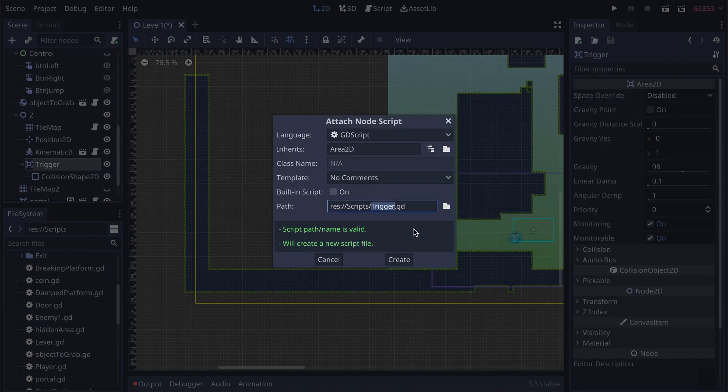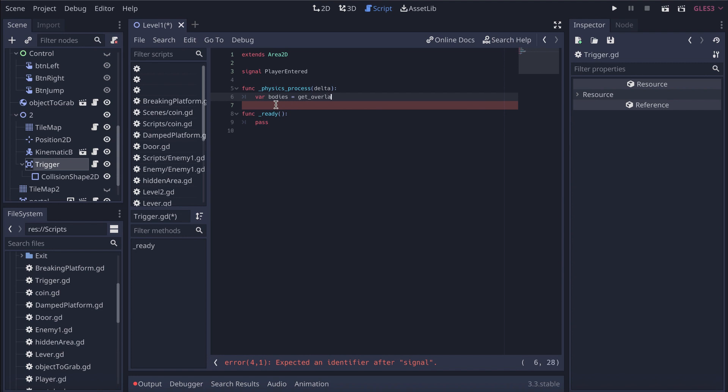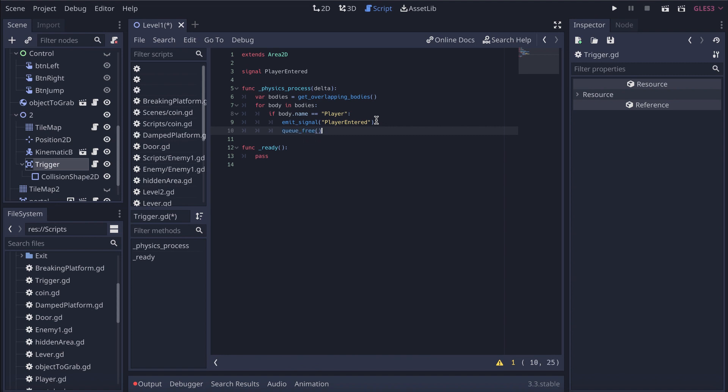In the script we need two things: a function that handles when the player enters the trigger, and a signal that will be received by the door to close it. I'll create a signal called 'player_enter', then create a physics process delta function. I'll get the overlapping bodies, and for each body, if the body name equals 'player', emit the signal 'player_enter' and then call queue_free.